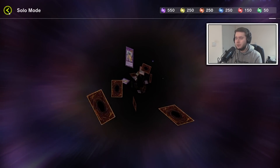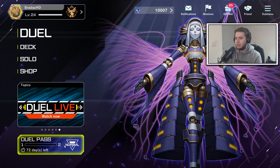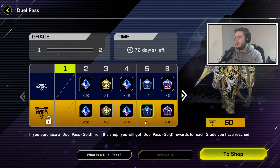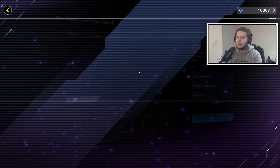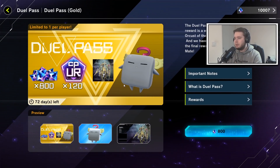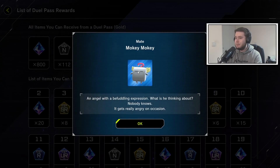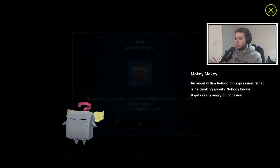We have the dual pass, and they've done a really cool change — they've made it more expensive. Going to the shop, it is now 800 gems, which is fine because you get 800 gems back, so you get your investment back. You also get more SLCP and URCP, which is really good. You also get a Mokey Mokey mate that can go really angry, which I think is way better than the Polygreed one.